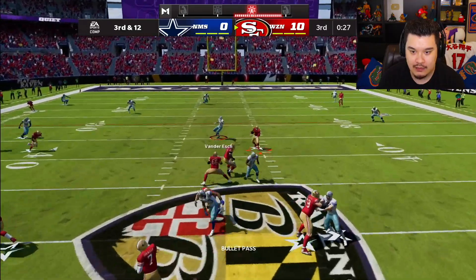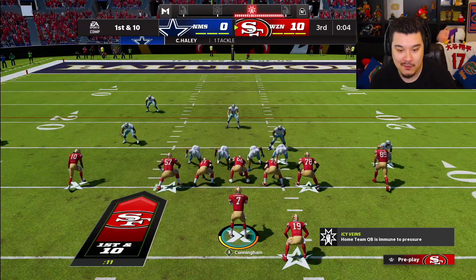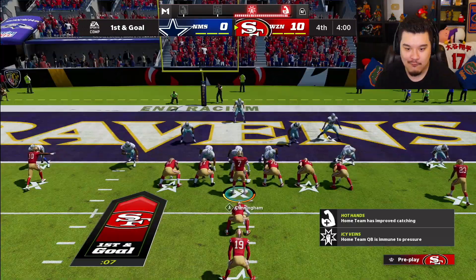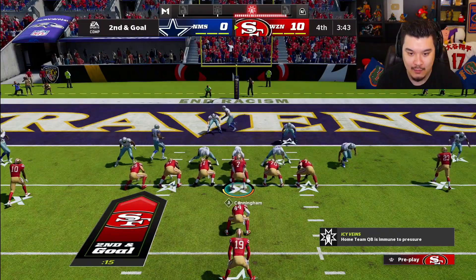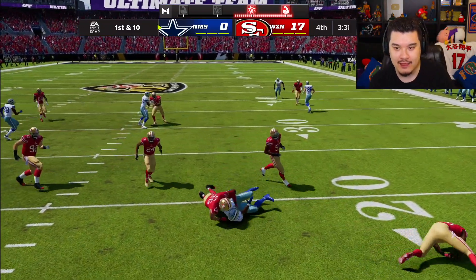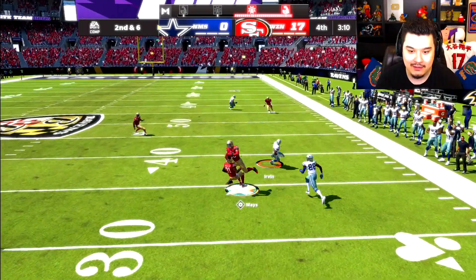Gotta start getting more blocks. Dump it off to Debo - oh is that close? We don't get that. At least we can throw to him, which makes sense because he's a receiver normally. Kick it outside - nice! I knew it was gonna work eventually. Fourth quarter now, getting this rushing touchdown. Kick it inside - nice, rushing touchdown for Debo Samuel! We got the rushing and the receiving touchdowns. I wish I had wildcat. Three-score lead though, so not too bad.